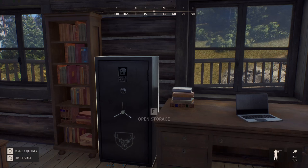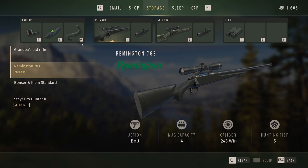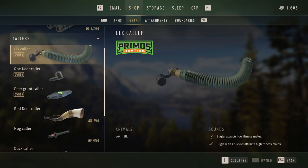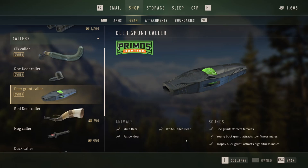I'll show you in the shop — it's very easy to see there. Here are all the callers. I've got an elk caller, and you can see it has two levels — two sounds you can produce. At level one with the elk caller you can only attract low fitness males, but at level two you can attract high fitness males. This deer grunt caller I used at the start because it's very easy to use and it attracts mule deer, white-tail deer, and fallow deer.